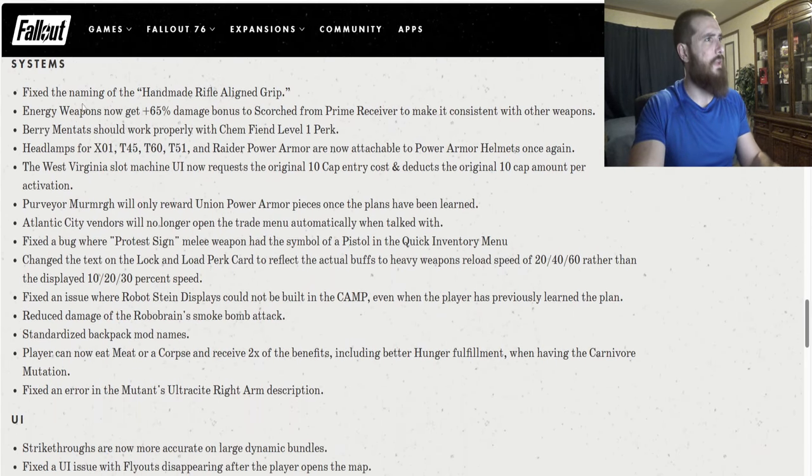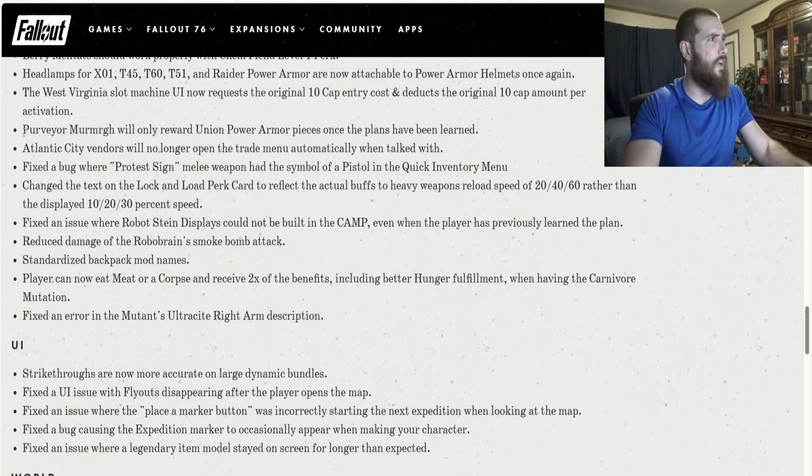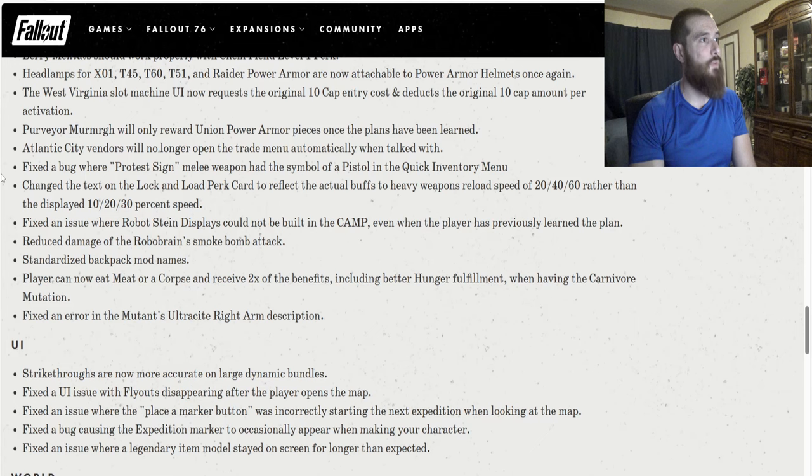System fixes: Fixed the naming of the Handmade Rifle Aligned Grip. Energy weapons now get a plus 65% damage bonus to Scorch from Prime Receiver to make it consistent with other weapons. Berry Mentats should work properly with Chem Fiend Level 1 perk. Headlamps for X01, T45, T60, T51, and Raider Power Armor are now attachable to Power Armor helmets once again. The West Virginia Slot Machine UI now requests the original 10-cap entry cost and deducts the original 10-cap amount per activation. Purveyor Murmrgh will only reward Union Power Armor pieces once the plan has been learned. Changed the text on the Lock and Load perk card to reflect the actual buffs to heavy weapons reload speed of 20-40-60% rather than the displayed 10-20-30%.